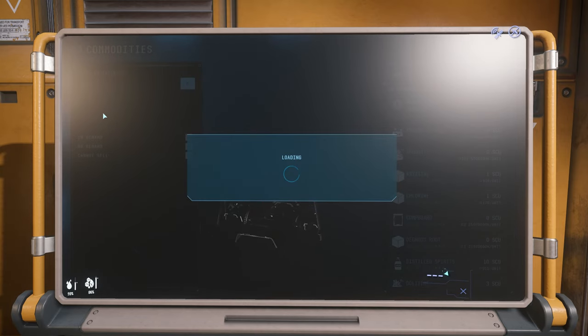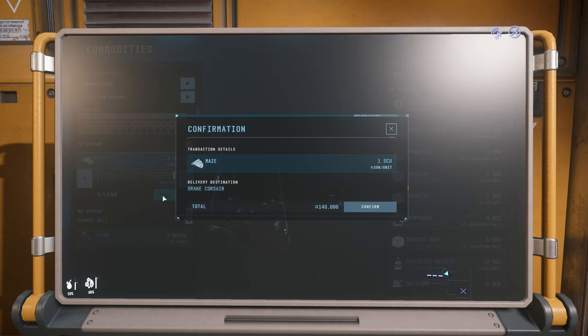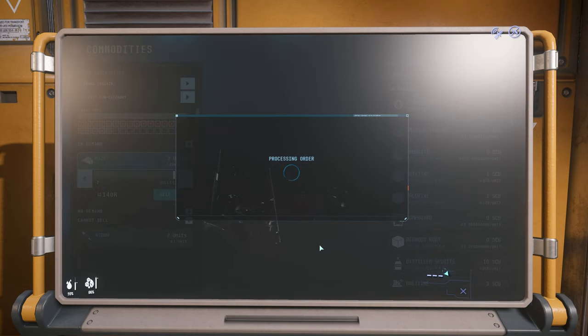For the purpose of this video I took only 7 boxes from the bunkers just to show you that these small boxes of Maze are now worth 20k per box, while usually you will get 10k per one box of Maze.